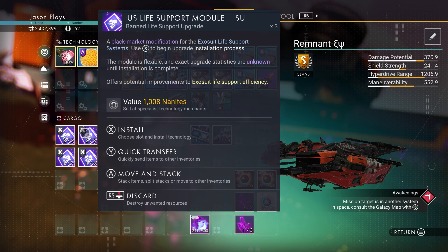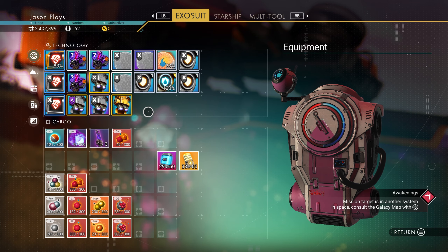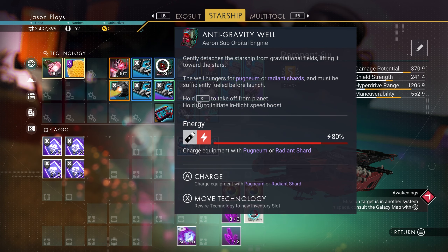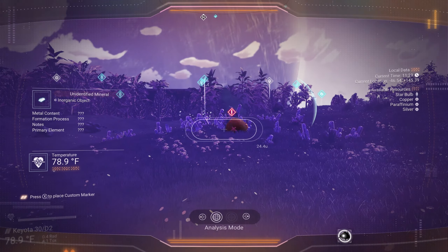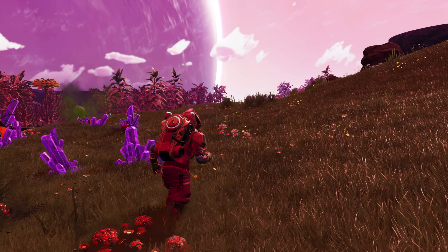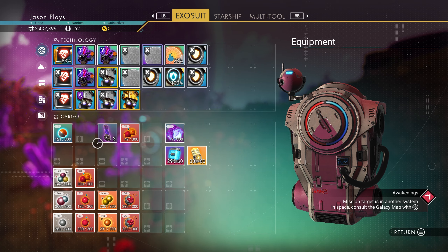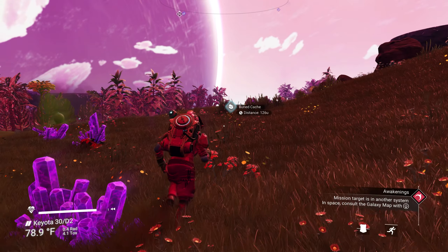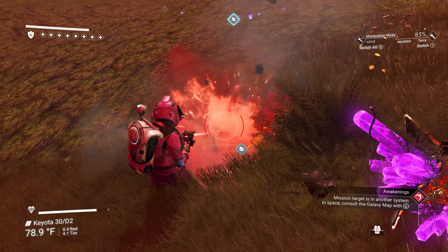I have a whole bunch of life support modules but no room in my suit, so I should go after some inventory spaces on my technology. First things first, let's make sure we're charged up so I can call my ship anytime. Let me move some things around — I want to make sure I have enough room to pick up stuff and not get caught away from my ship with no space.